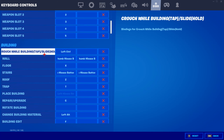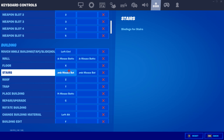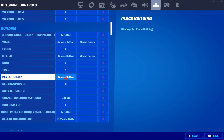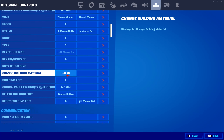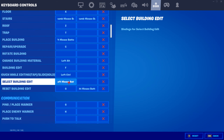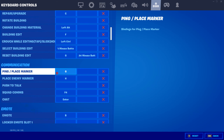Crouch while building is left control. Wall is mouse button 2 on my mouse, because I have two buttons on the sides. Floor is X. Stairs is the first mouse button. Roof is Z. Trap is T. Place building is the same button as shooting. Repair/upgrade is C. Rotate building I don't have set. Change building materials is left alt next to the spacebar. Building edit is F. Crouch while editing is left control. Select building edit is same as firing. Reset building edit is G or right mouse button — I normally use the right mouse button because it's just easier. Ping/place marker is also G. Place enemy markers is H.